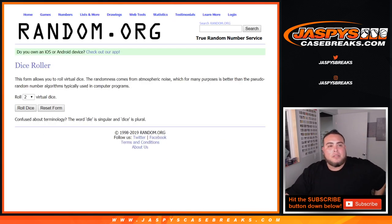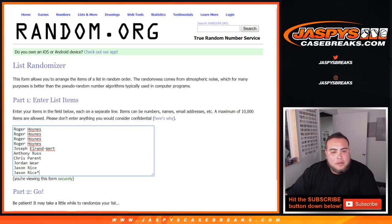So there you go — only for these teams. These are the customer names in here, from Roger down to Jason Rice. And you've got numbers 0 through 9.